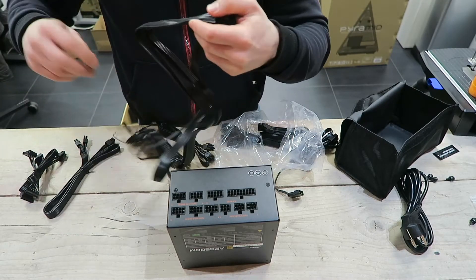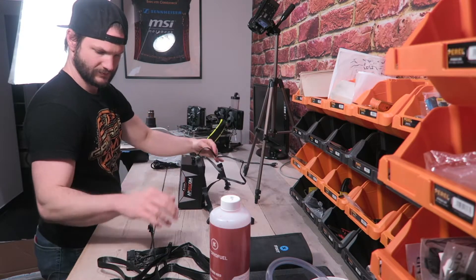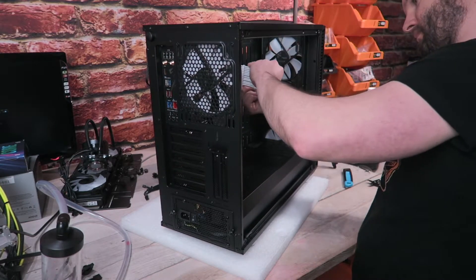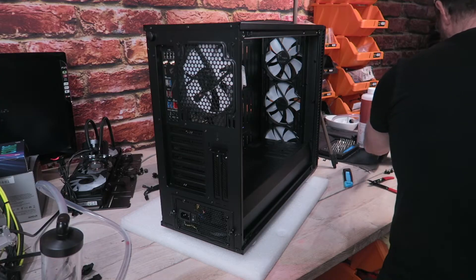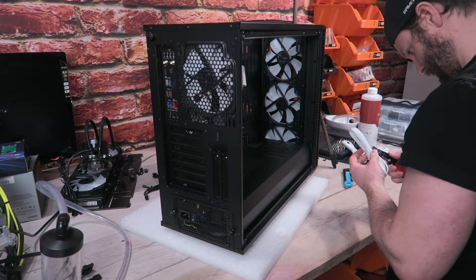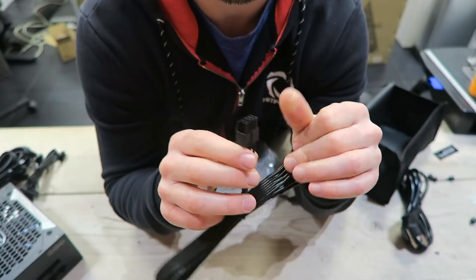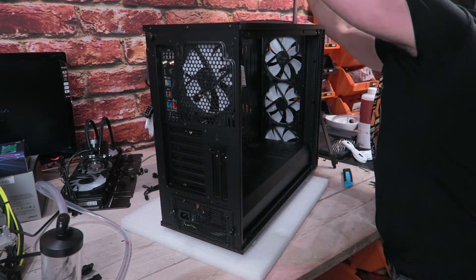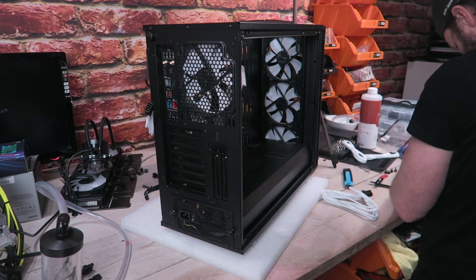I also like to go for a modular power supply — usually power supplies of 90 euros and above are modular. This means you only use the cables you need and leave the others out, making cable management much easier. For this build we plug in the cables for the motherboard — those are the big ones — then the cables for the CPU. The CPU cables look very similar to the GPU cables, so pay attention. It's written on the side which is which. An easy way to identify CPU connectors is that when you hold them in front of you, you can split them in half — this is not possible with GPU cables.